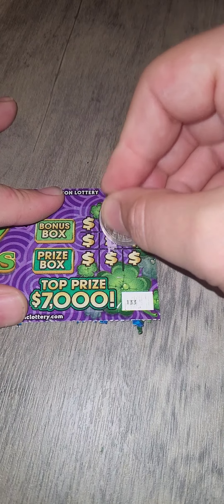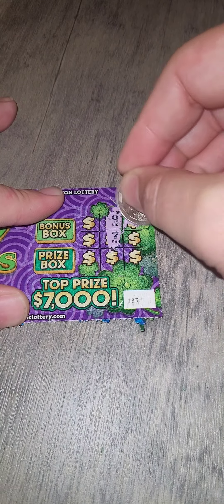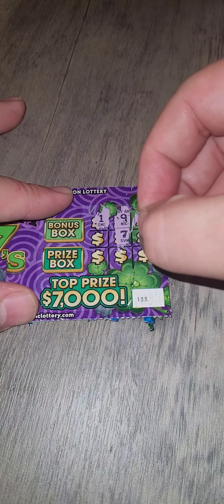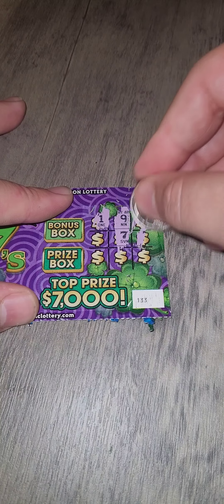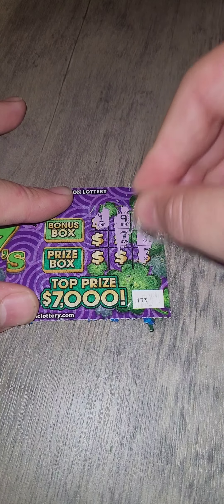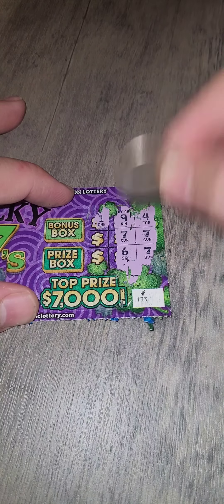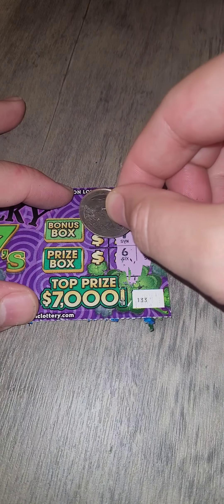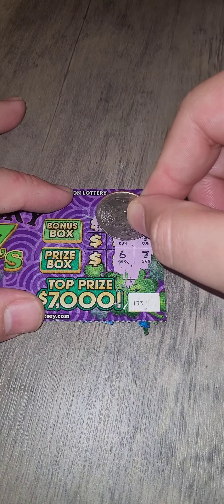I don't have that luck. The middle is good though — I like the middle, it gives me so many options. Well, that's not an option, and that's not an option, so diagonals and up and down. We need the crosses to see if they won. This is telling me that if this is a seven, I win whatever's in the prize box — it's three in a row.